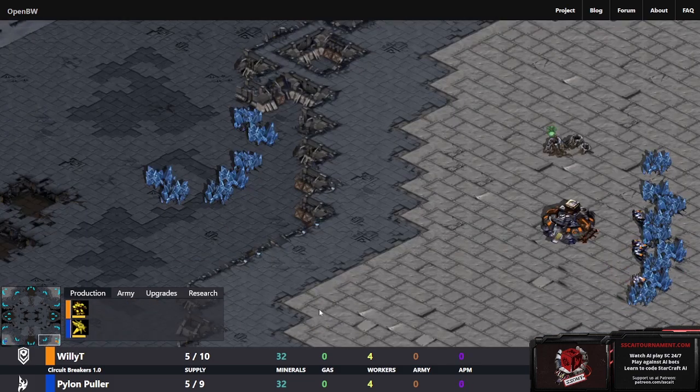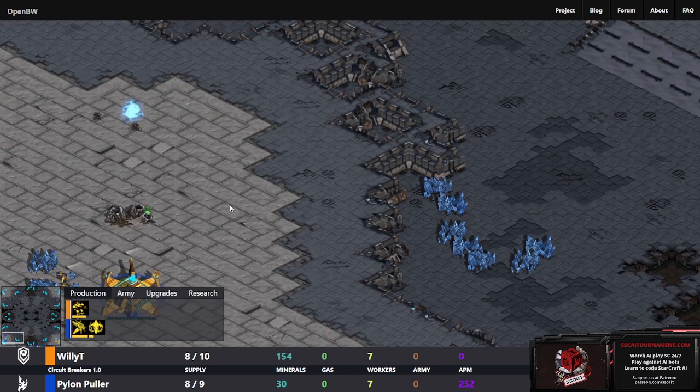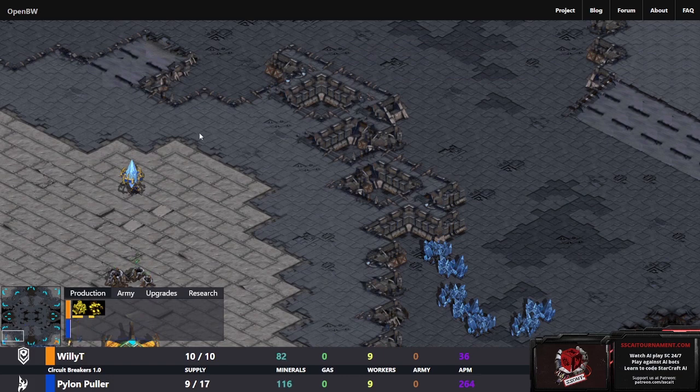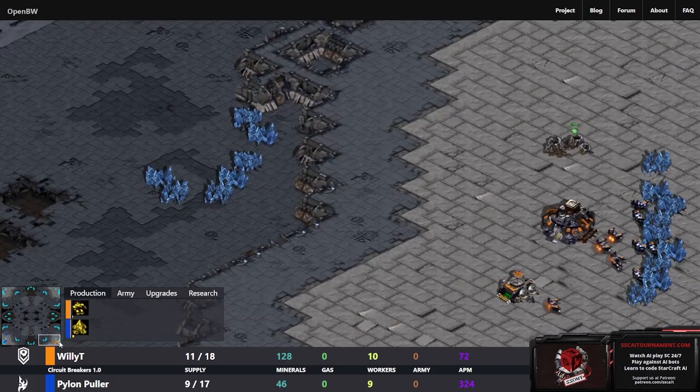Game three for today - we will be watching WillieT spawning as the orange Terran down in the bottom right, and a bot I don't believe I've cast yet - PylonPuller spawning as the blue Protoss down in the bottom left. We're on Circuit Breakers. Excited to see what PylonPuller is going to be doing here.